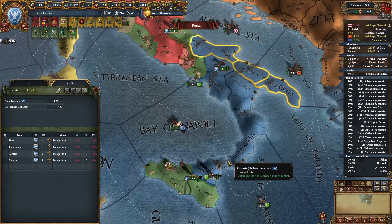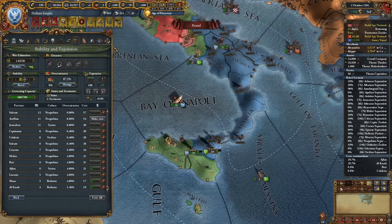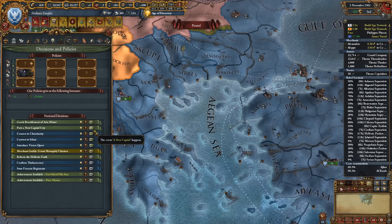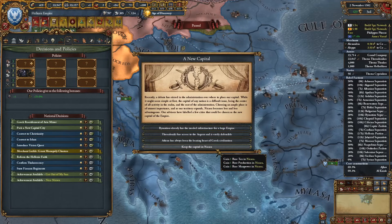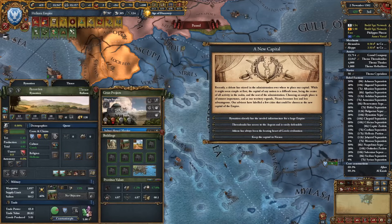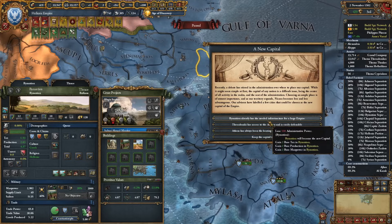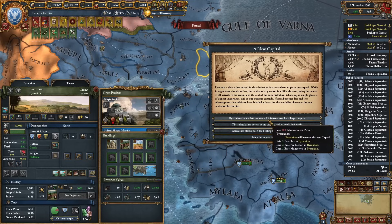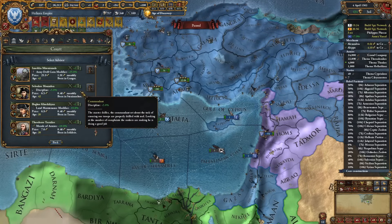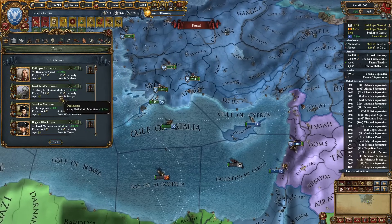I didn't think about this — maybe I should click this decision to pick a new capital. This is a pretty good decision. Let's make Byzantium our capital — it's a level 3 trade center, 6 development. Jeez the advisor costs are insane — a discipline guy level 1 costs half a ducat.